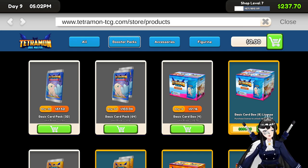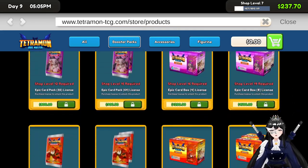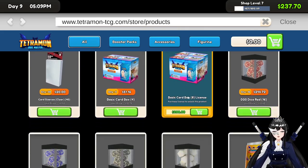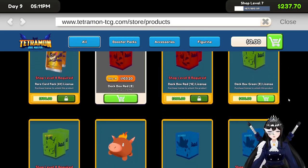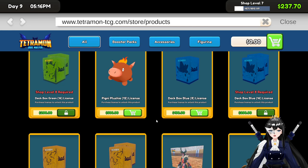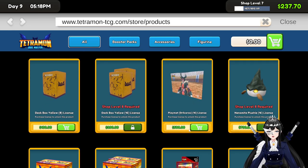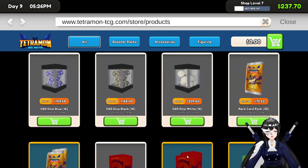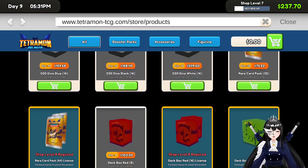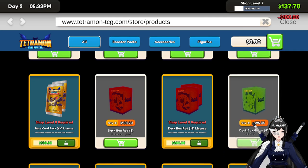The license for the eight. Mine's okay, because there's still the green deck box and the plushie. What is that? Playmat. We don't have enough money for that yet, yet, yet. Okay, green deck box — I want that!